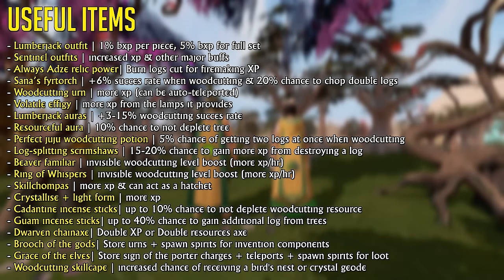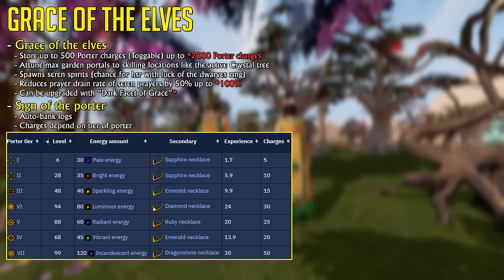If you are going for 120 Woodcutting, you might want to invest in the Brute of the Gods and the Grace of the Elves. One allows you to store urns and spawn spirits for Invention components. The other allows you to store Portables, which are useful for woodcutting as they allow you to auto-bank logs or items you're collecting. It also allows you to teleport to skilling locations, including the Active Crystal Tree if you have the Max Garden Portal set to that, and spawn Senntisten Spirits for a little bit of loot.